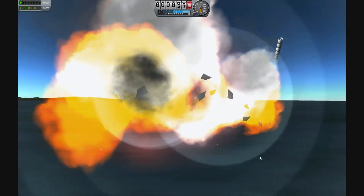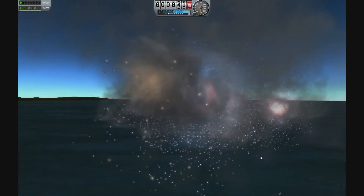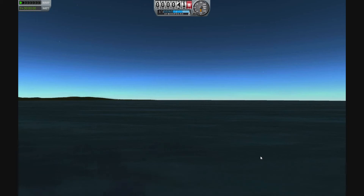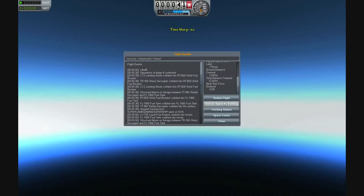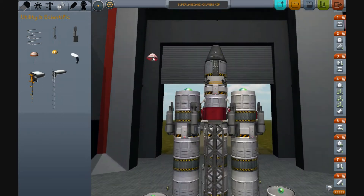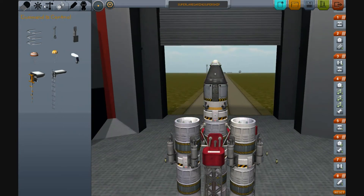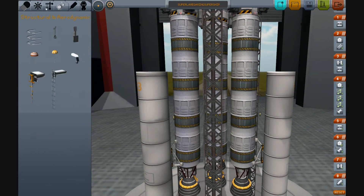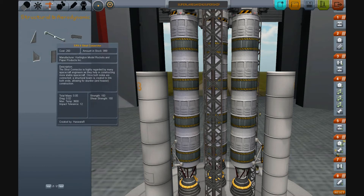EVA! Go! Jump out! Right. Okay. Number one: attach parachute. Let's do that now. Number two: staple ship together. Let's do that now.